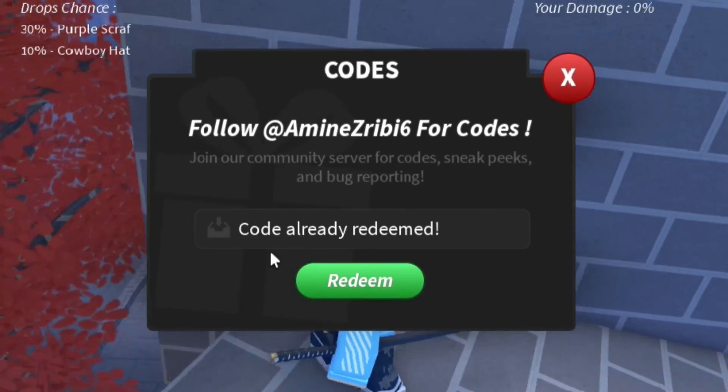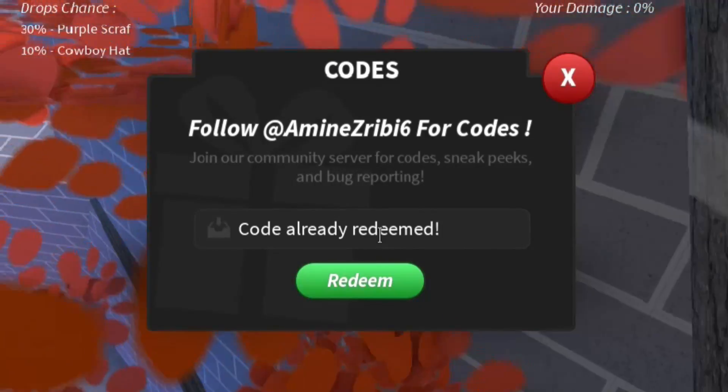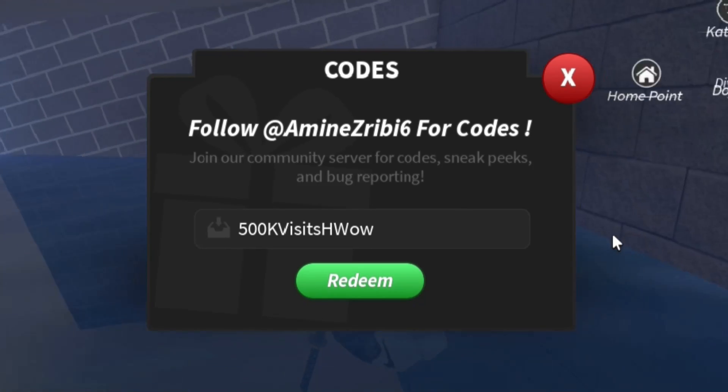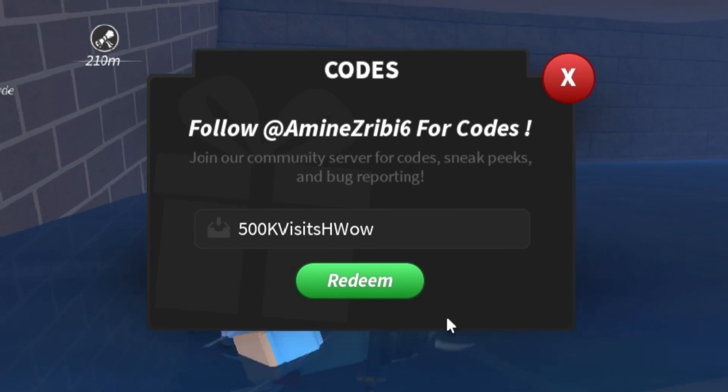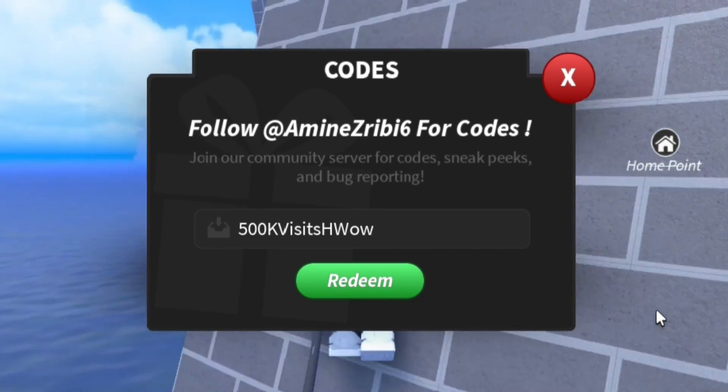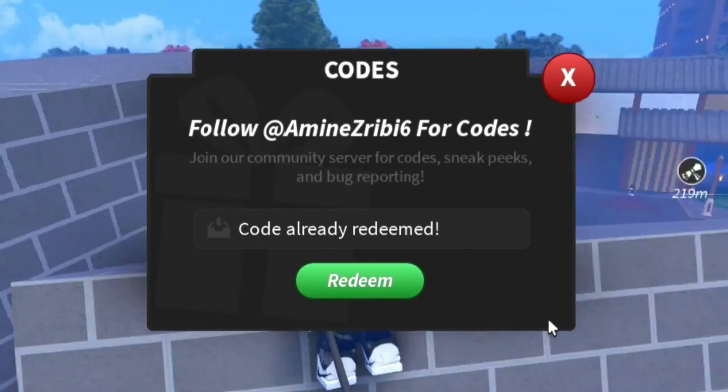We've got the 3K likes code — you can see that code is working. That is an old code, believe it or not. If you've already redeemed that code, I've got new codes I'm going to be redeeming in this video, so whatever you do, do not go anywhere. We've also got the 500K visits wall code, so redeem that code as well.